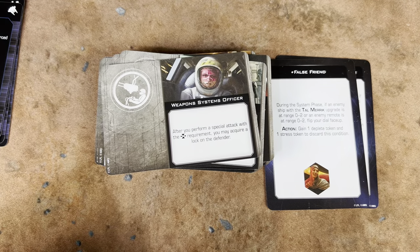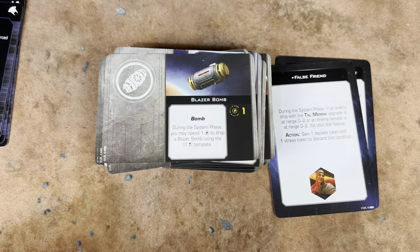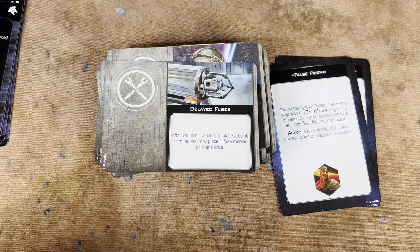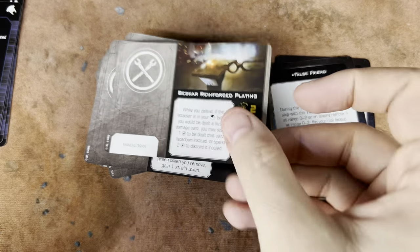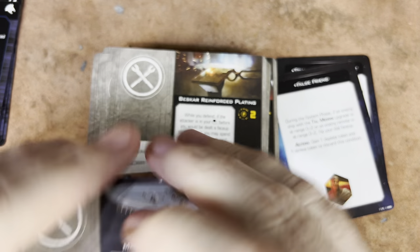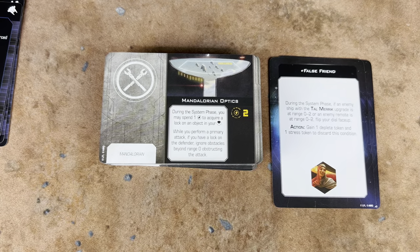Now we're getting into the non-people upgrades. We've got False Transponder Codes. We've got the Blazer Bomb — this is one of the new ones. We've got Concussion Bombs, Thermal Detonators — because she's holding a Thermal Detonator! We've got the Delayed Fuses and two copies of Overtuned Modulators. Here are some nice new ones — three copies of the Beskar Reinforced Plating and three copies of the Mandalorian Optics. Most everything here was already spoiled by AMG, but some of this stuff was also leaked elsewhere online.